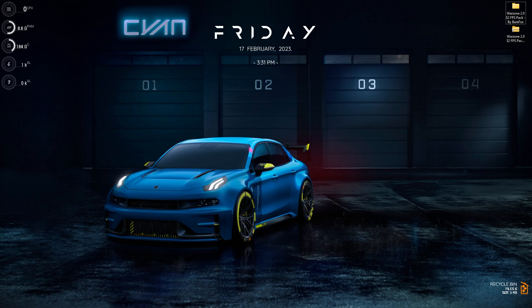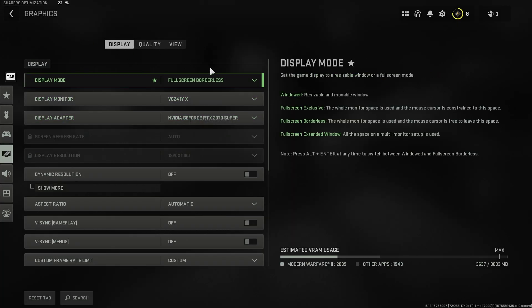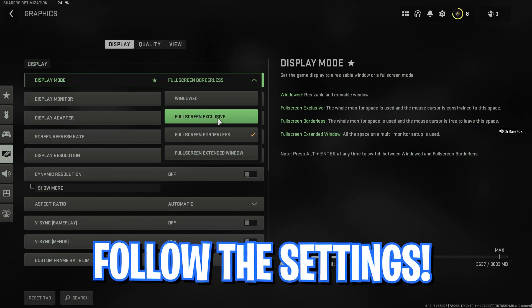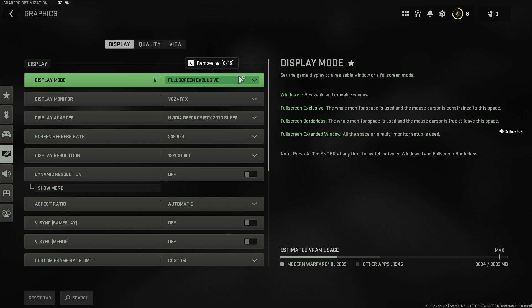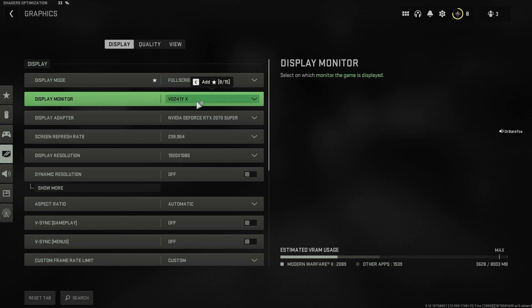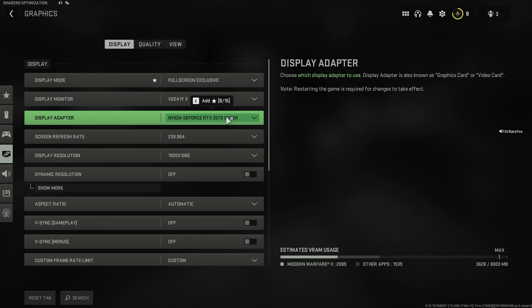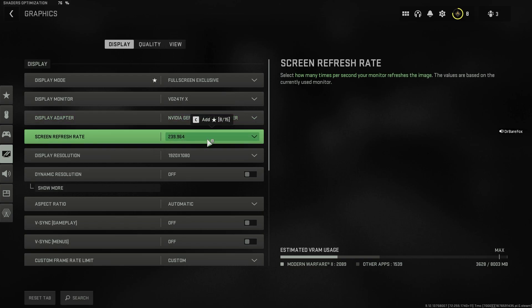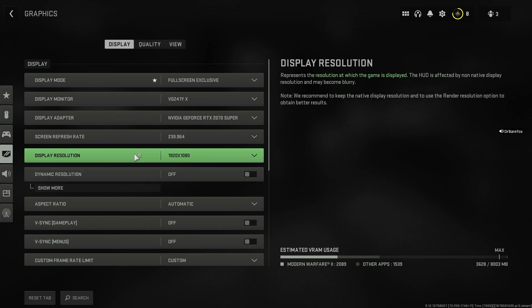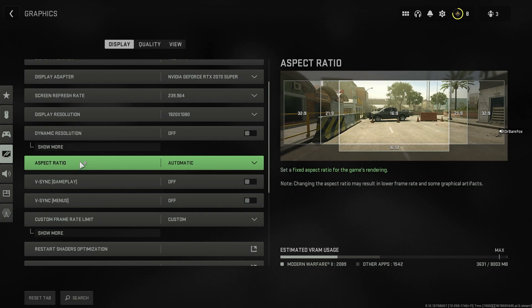Now let's drop into the game and set the best in-game settings. Go to Settings, then Graphics. For Display Mode, I highly recommend Full Screen Exclusive — this allows the game to draw resources as needed and gives much better FPS than other modes. Set Display Adapter to your graphics card. For Screen Refresh Rate, select Auto or the highest refresh rate available for your monitor. Set Display Resolution to your monitor's native resolution. Turn Dynamic Resolution off — I'll show you how to get better FPS without it.